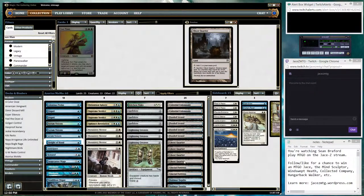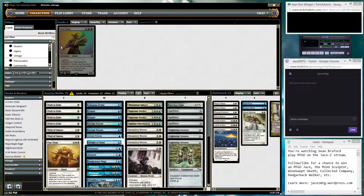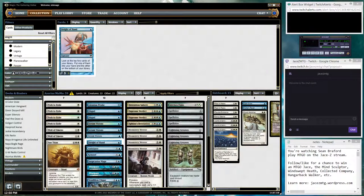Four Ghost Quarter — that seems pretty aggressive. I'm gonna take one of those out and go down to 24 lands. And I think I'm gonna add another Sleight of Hand.